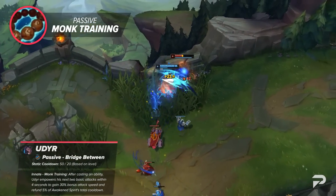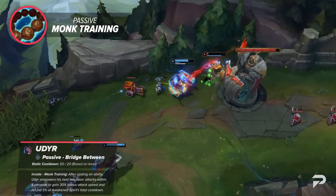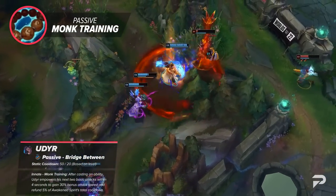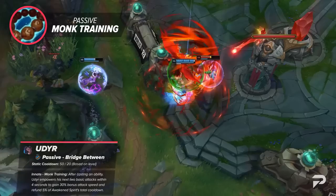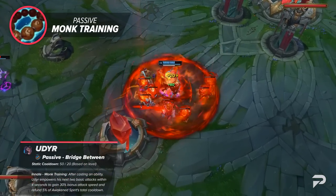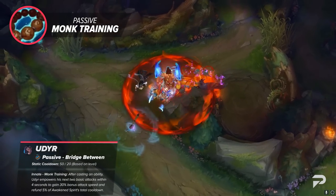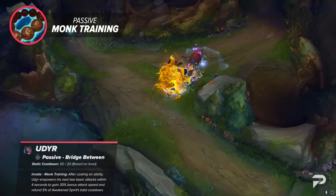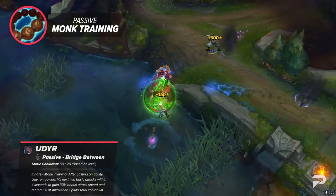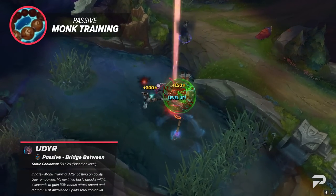The second part of the passive is Monk Training. After casting an ability, Udyr empowers his next two basic attacks within 4 seconds to gain 30% bonus attack speed and refund 5% of Awakened Spirit's total cooldown. While functionally entirely different from his old one, this new passive still maintains that stance-dancey feel that encourages constantly spamming your buttons to swap between forms. But rather than just spamming to keep up stacks of movement speed and attack speed, now you're cycling through your forms to refresh the cooldown of Awakened. Utilizing this new mechanic properly is what gives the new Udyr just a bit of skill expression — now you want to awaken the right ability in different situations.